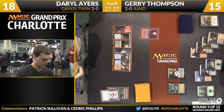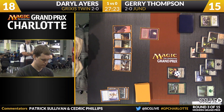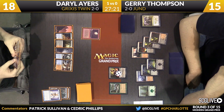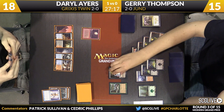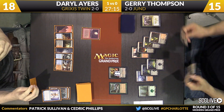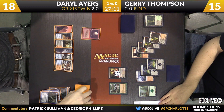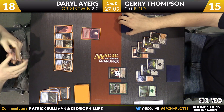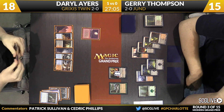Heading back Thompson's way in just a moment. Something that stood out to me in the Columbus Invitational was I felt people were a little too aggressive siding in Blood Moon. This feels like the type of game I've seen before where it's equally disruptive to the deck casting it — arguably at this point more disruptive. Two Lightning Bolts are going to take care of Liliana. Ayers is a little afraid of the ultimate of that card, so he will fire away and get the Planeswalker off the table.